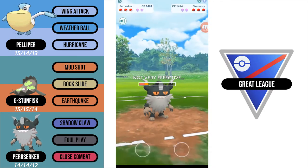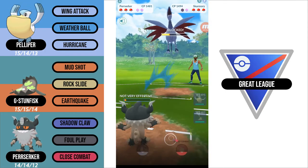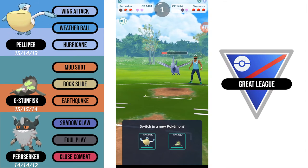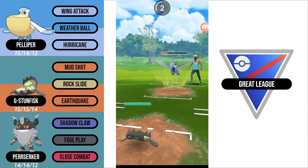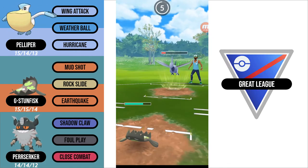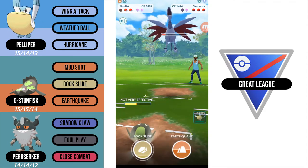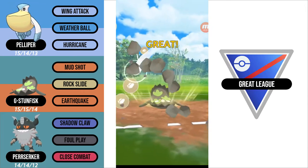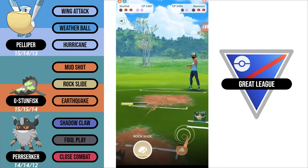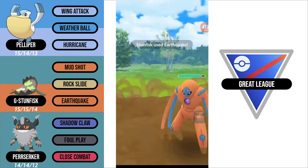I'm going to take advantage of it and just go for another Foul Play. My opponent actually does shield, so I got shield advantage. Now I can come in with my Galarian Stunfisk. They throw their Sky Attack right away, so I know it's not a Brave Bird. I'm going to try to load up on as much energy as possible — just go to 100 energy — so if the Galarian Stunfisk comes back in, I have an Earthquake to threaten it. I go for the Rock Slide right before maxing out 100 energy. My opponent actually brings in a Deoxys. This is going to be quite tough because Deoxys is very bulky and has access to Thunderbolt, which one-shots my Pelipper.